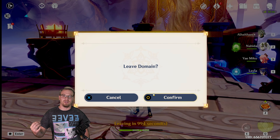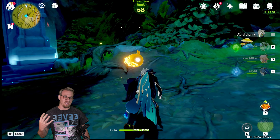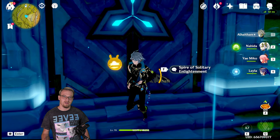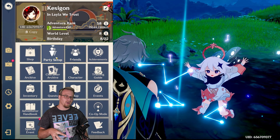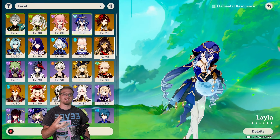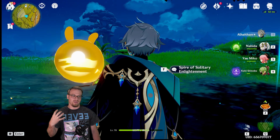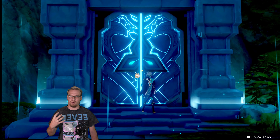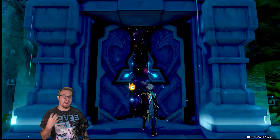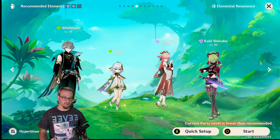I also wanted to show that Cryo and Dendro don't have a reaction — this is good for a Hyper Fridge team. If we take out Nahida and put in a Hydro character, and take out Yoimiya and throw Kuki in, we can run a Hyper Fridge team where we're freezing enemies, still getting Blooms off of them, and then Hyper Blooming. Because Cryo and Dendro don't have a reaction together, that's why Hyper Fridge or Burgeon Fridge teams actually work fairly well.